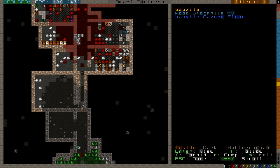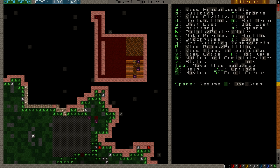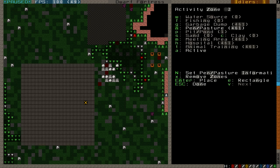Something I did that I didn't go over previously: we had started harvesting some plump helmets. I set up some activity zones — you can set them up with I, very similar to designations. Designations basically specify a job to do, where activity zones say that things can be done here, but don't actually create a job. For example, this activity zone over here was set up as a pen slash pasture.